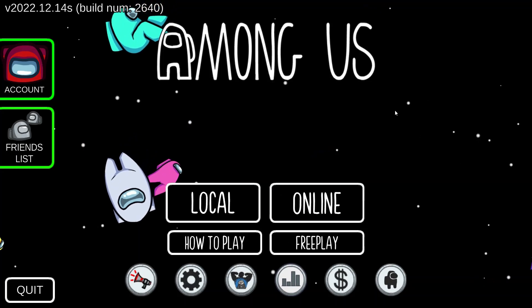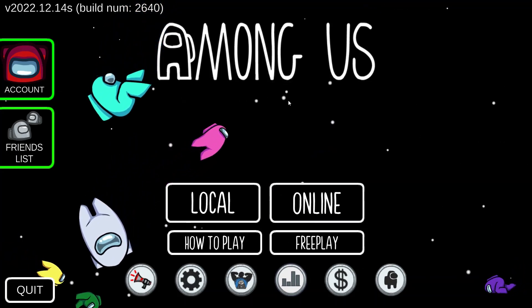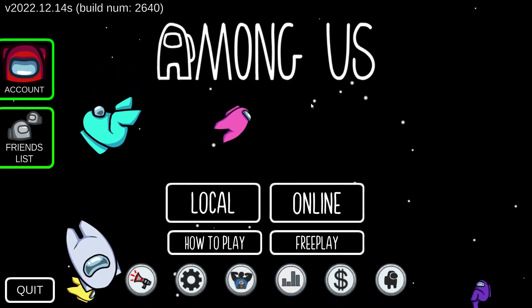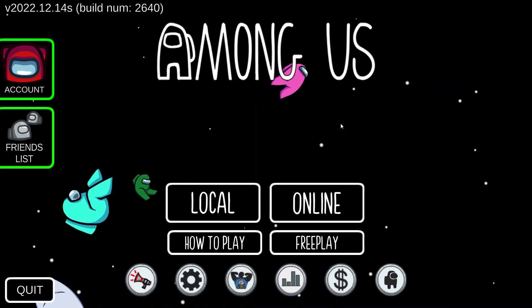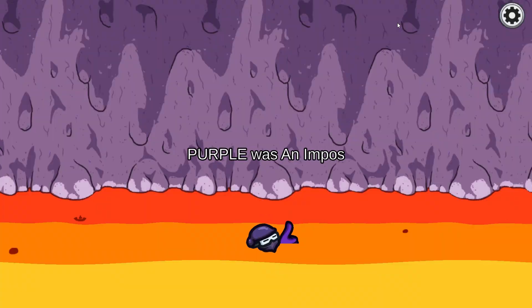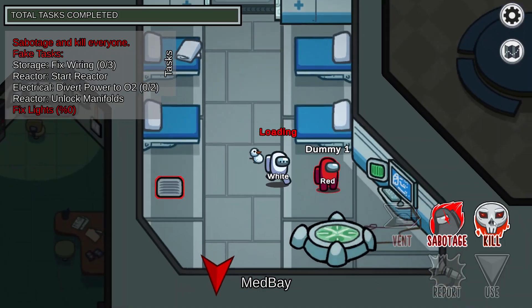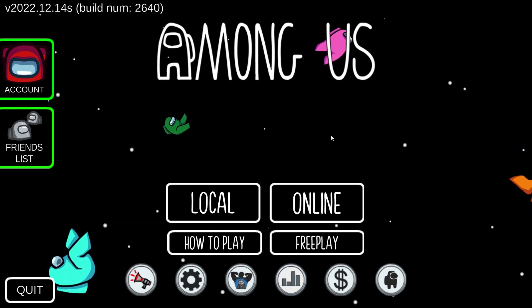Knowing what beans are is useless if you don't know how to get them. How much of each one of these things gives you is unknown, at least to my knowledge. You can get them by doing tasks, guessing correctly, killing crewmates, winning games, and you get a multiplier every time you level up.